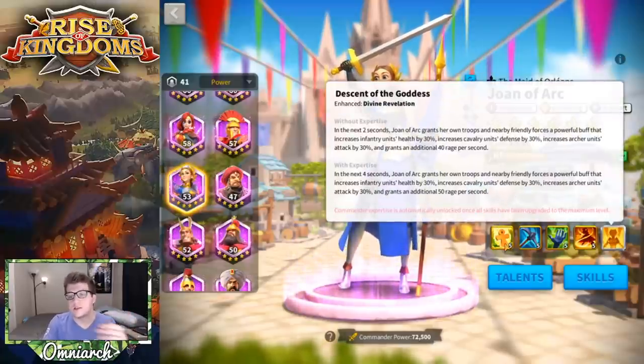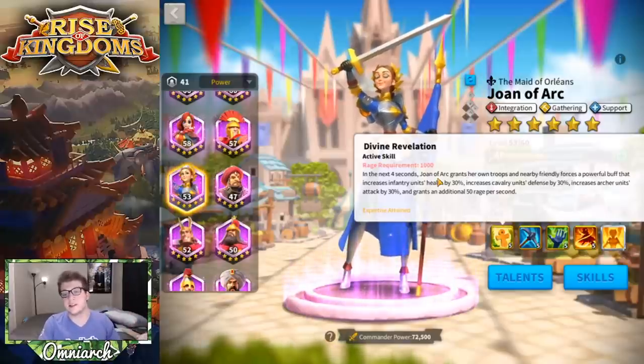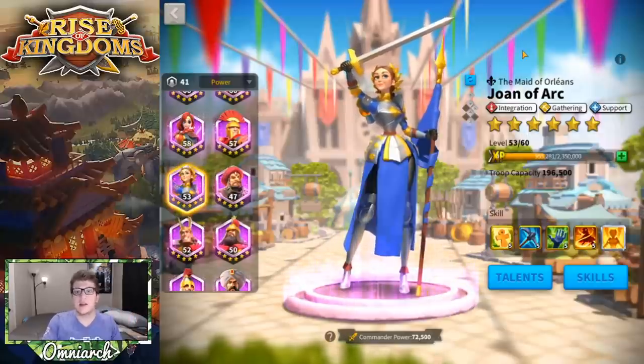Her expertise basically makes her primary skill even better — it changes the duration to four seconds and buffs are the same for every single troop type, so she's buffing all your armies and alliance members in her radius for four seconds and regenerating 200 rage over those four seconds, which is awesome.